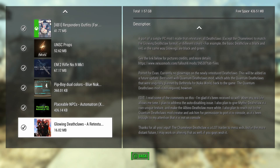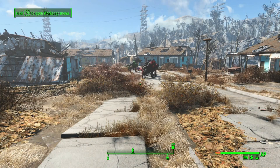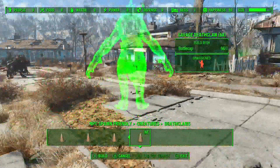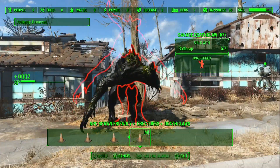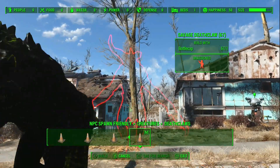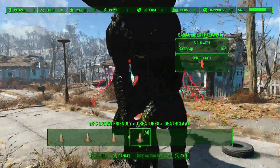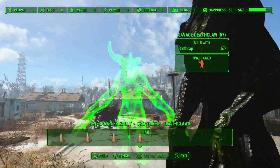We're just gonna test this out, spawn some in. I already spawned a bunch in so you can see a bunch here. That's the savage deathclaw - they all have like a dark black look to them now, and you're definitely a lot scarier now.